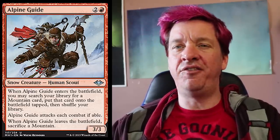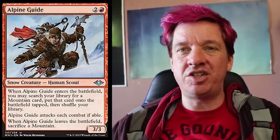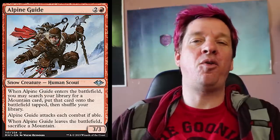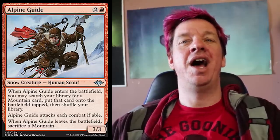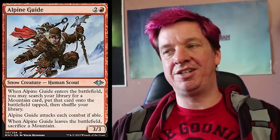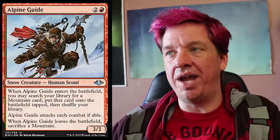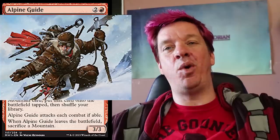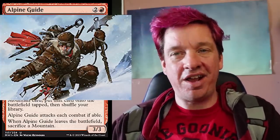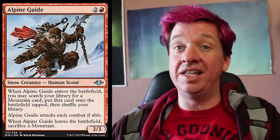This is obviously a snow creature. The fact that you get a mountain when he comes out is pretty amazing — there's not a lot of cards in red that have an effect like this. But he's also just every turn trying to throw his life away. He's like one of those crazy people who wants to climb Mount Everest. This is Idiot Guide — that's who this is. Three mana for a 3/3 that gives you a mountain; when he leaves the battlefield, sacrifice a mountain. It's a trade. It's definitely an interesting card, if not terribly powerful.